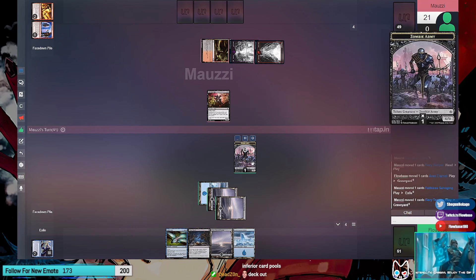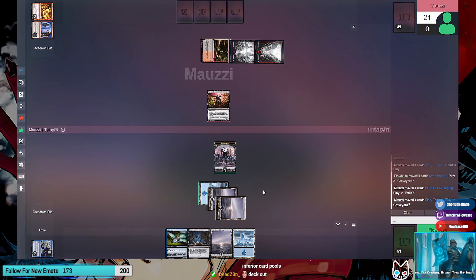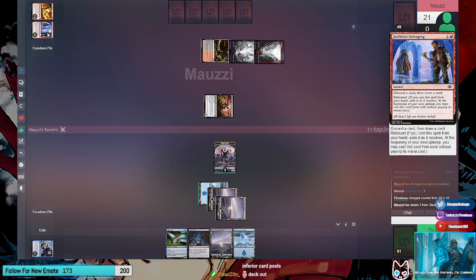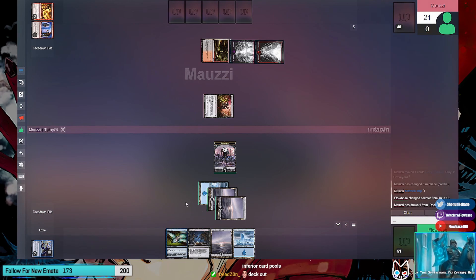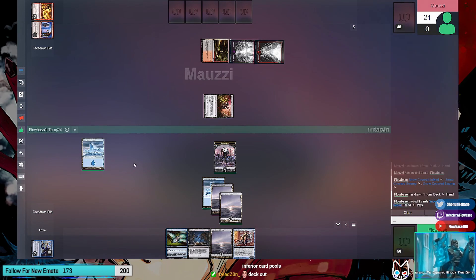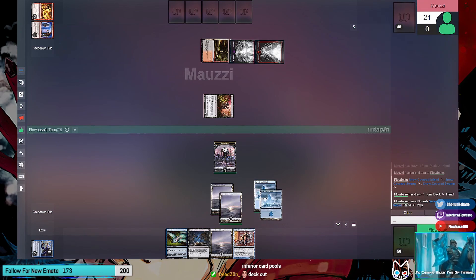Move to combat, attack for two, no blocks - pick two, at 16. I draw a card off that - draw off base of seven. Discard a card, pass turn. Kitchen Imp is basically Library of Secrets, right? Yeah, honestly. Let's go to combat, looking for one - take one. Second main.